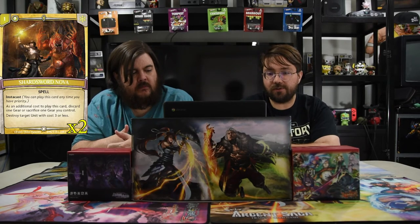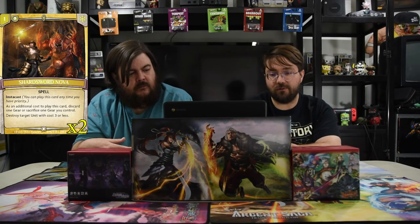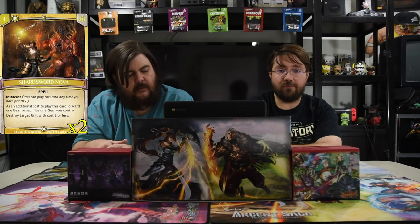The next spell is Shard Sword Nova — a one-drop instant cast. As an additional cost, discard one gear or sacrifice one gear you control. Then destroy a target unit with 3000 or less power. Super powerful — and there's a gear that comes back every time you attack, so just destroy it and you're good.